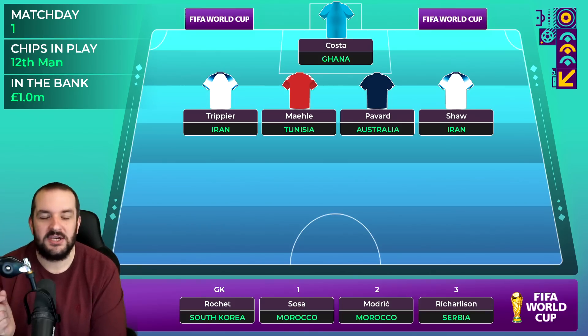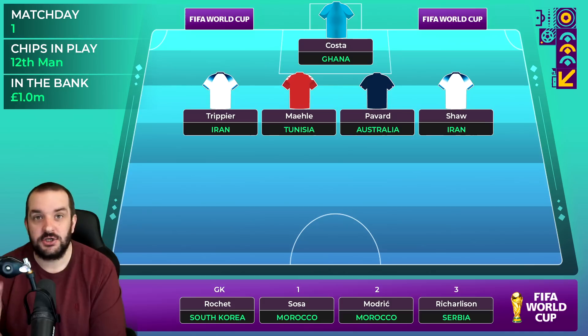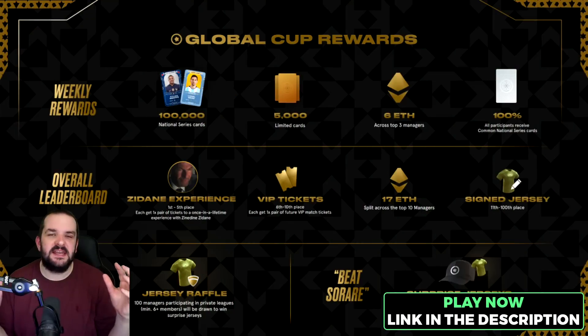For the bench defender I've gone for Sosa at Croatia - he's only 3.5 million, should play left back, and he's got eight assists in the league so far for Stuttgart. He just looks like a bit of a bargain and at three and a half million he enables the rest of the team.